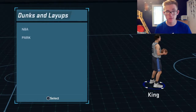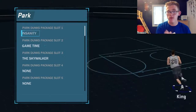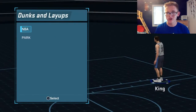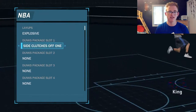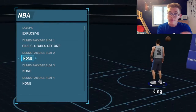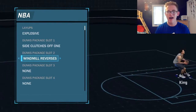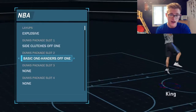That's pretty much all for the dribble moves. For dunks in the park we got Insanity, Game Time, and Skywalker — I'm going to eventually buy all the park dunks, because otherwise your player will try a really fancy dunk and get blocked. For layups we got Explosive right now; I have Side Clutches Off One, Switcheroos, Windmill, Reverses, and Side Clutches. The big man hangs come automatically.